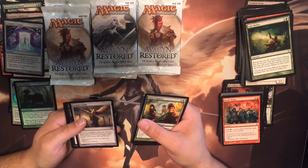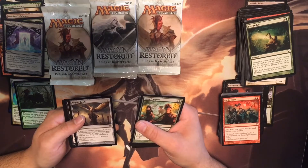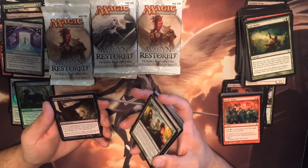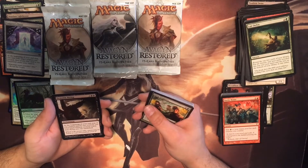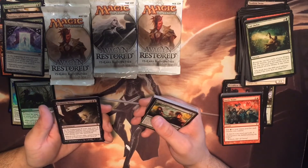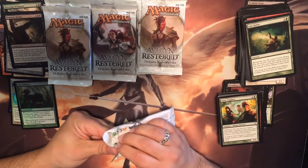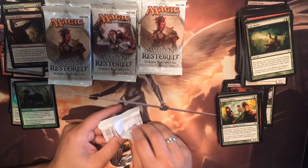Angel's Tomb — whenever a creature enters the battlefield under your control, you may have Angel's Tomb become a 3/3 white angel artifact creature with flying until end of turn. And Demonic Rising — enchantment. At the beginning of your end step, if you control exactly one creature, put a 5/5 black demon creature token with flying onto the battlefield. I love that card — it's like having an insurance policy on your battlefield. If someone board wipes your creatures, you should get something on your next turn.